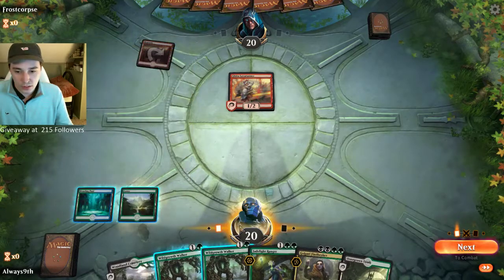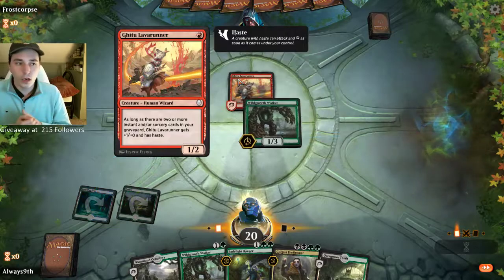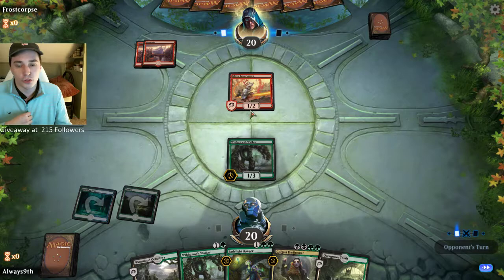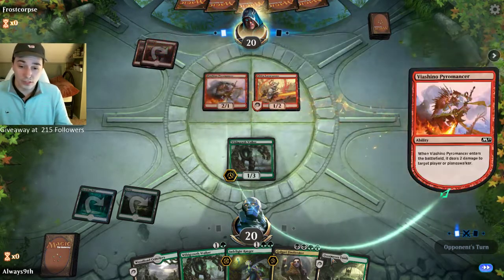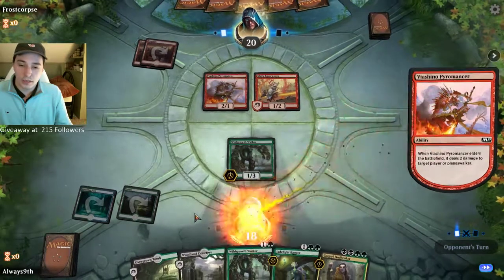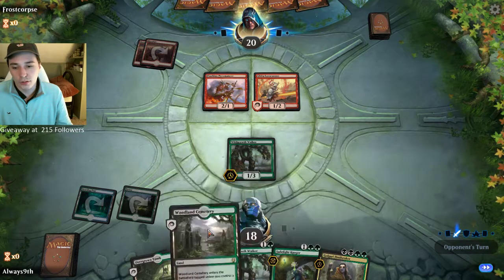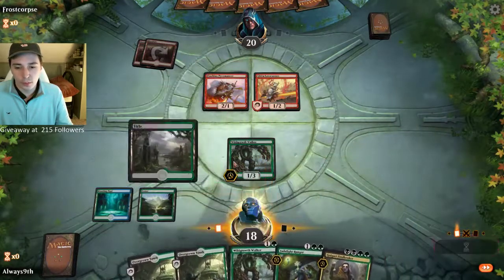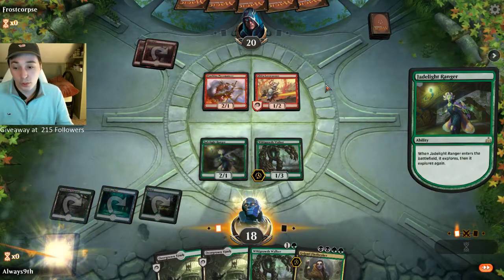I'll play this Forest here and then go into Wild Earth Walker. I imagine this is going to get bolted — could be a Wizard's Lightning, could be a Skewer. Opponent plays a Pyromancer, which is really interesting. I feel like that's extremely good for us. Next turn we can go Jade Light Ranger off the Woodland Cemetery. We drew another Overgrown Tomb. We'll just play this Jade Light Ranger, gain 6 life, explore 2. Pretty good.